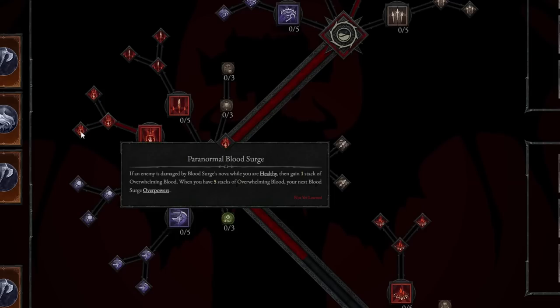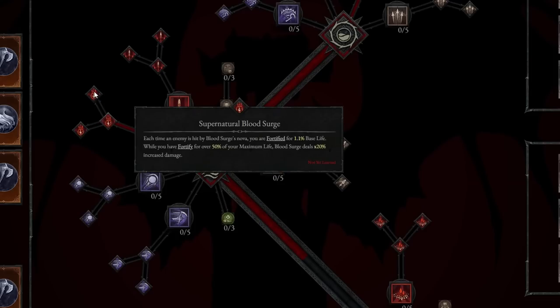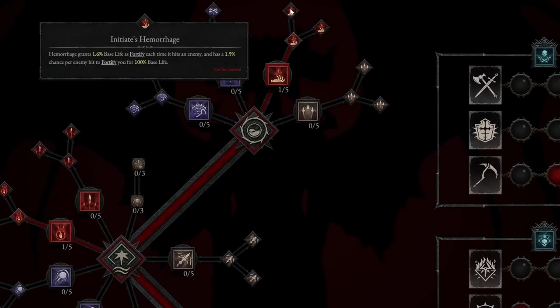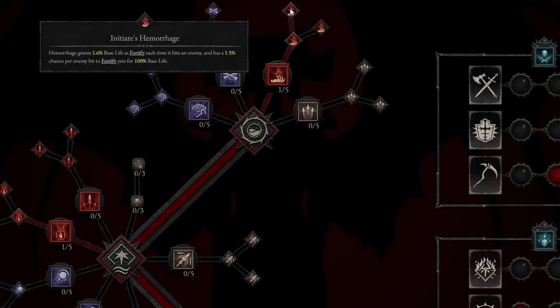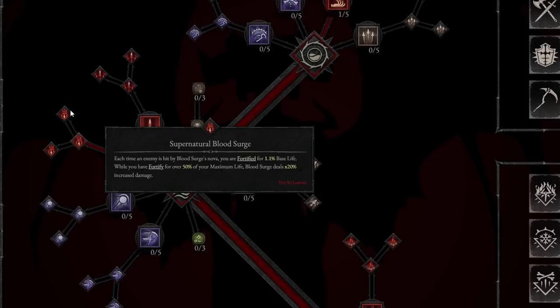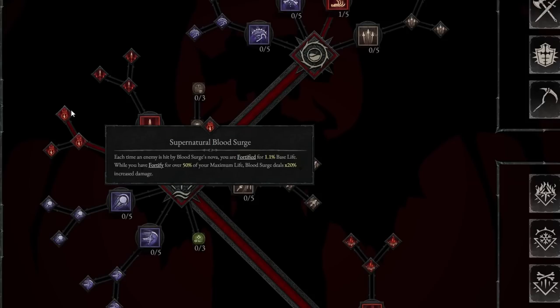There are two options from here: Paranormal Blood Surge or Supernatural Blood Surge. We're going to take Initiate's Hemorrhage, which grants 1.6% base life as Fortify each time it hits an enemy, with a 1.5% chance per enemy hit to Fortify you for 100% base life. From there, we'll take Supernatural Blood Surge — each time an enemy is hit by the Blood Surge Nova, you are Fortified for 1.1% base life. While Fortified for over 50% of your maximum life, Blood Surge deals 20% increased damage.